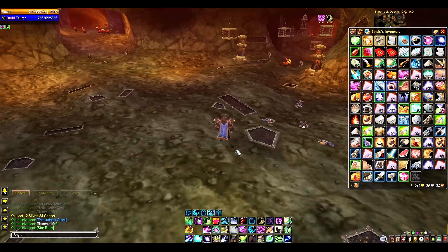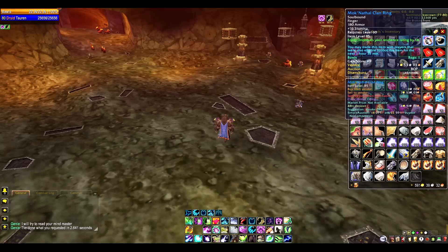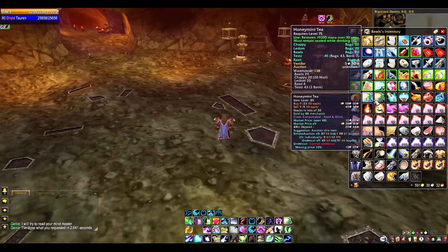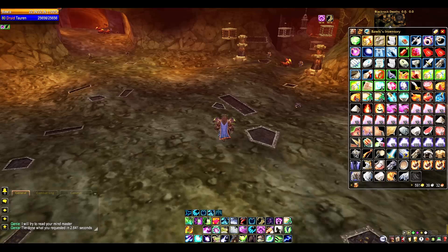The next one I want to cover is really sweet. It's called Genie, and to get it to work, all you have to do is type 'Genie space work' and press enter. Look at my bags — boom, beautiful. It just sorted everything by epics, blues, greens, normal white items grouped together, and then gray items at the bottom. Pretty sweet.